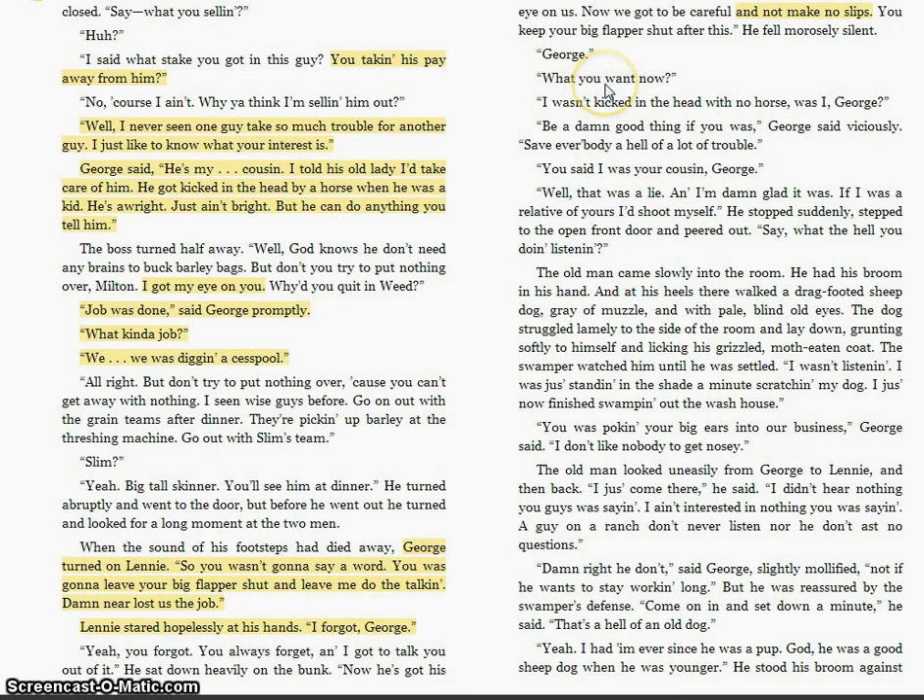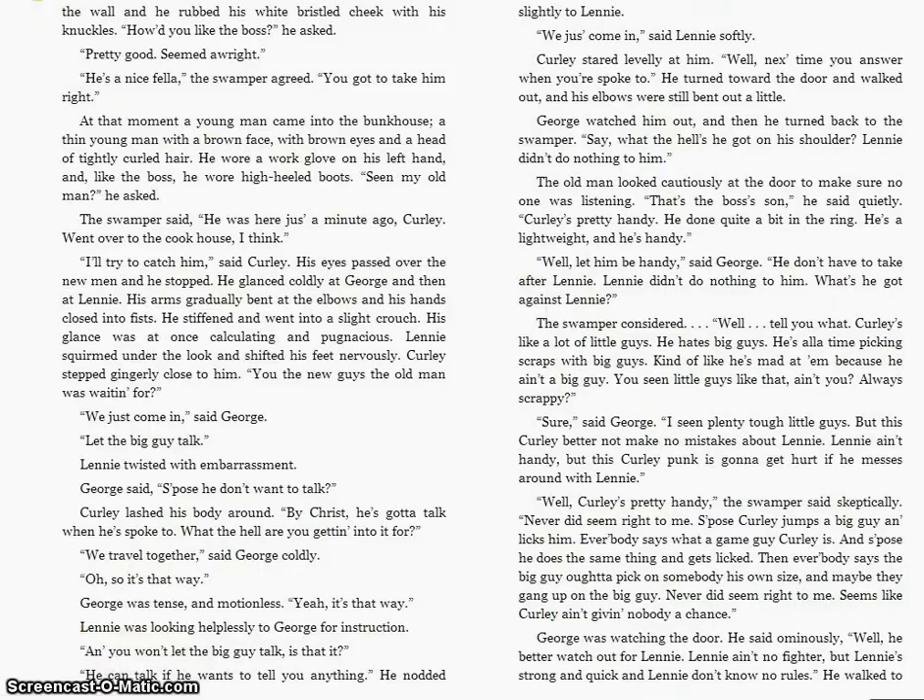A little bit of comedy, but we get the truth. Lenny asks, 'I wasn't kicked in the head with no horse, was I, George?' And George is being vicious: 'Be a damn good thing if you was — save everybody a hell of a lot of trouble.' Then Lenny says, 'But you said I was your cousin.' George replies, 'Yeah, well, that was a lie. And I'm damn glad it was. If I was a relative of yours, I'd shoot myself.' That's really harsh. George builds up all his anger and vents it. But notice — somebody's been eavesdropping and heard every word he just said. We'll pick up with the rest of this chapter soon.